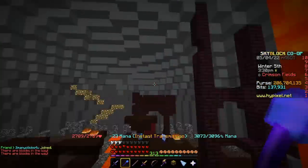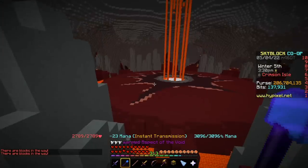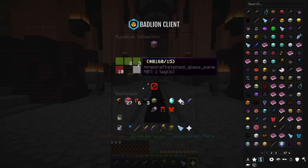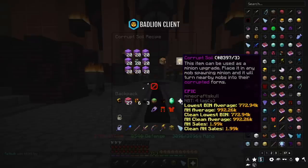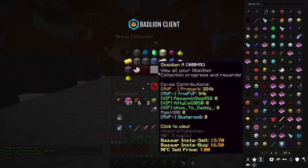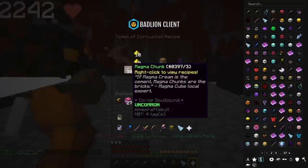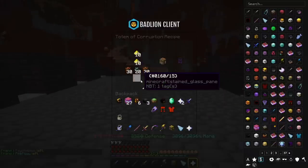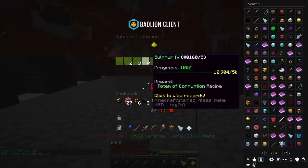Luckily, there are two items that could help with this: corrupted soil and corrupted totem. Corrupted soil was found in the mycelium collection, and when placed in a minion, would turn all mobs into their corrupted form. Corrupted totem was also an option, where when you placed it down, all mobs in the vicinity would turn into their corrupted form. However, with the corrupted totem you needed sulfur collection, and I did not have a high enough sulfur collection, so I decided to go for the corrupt soil.